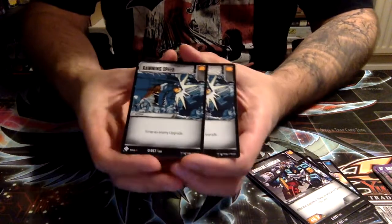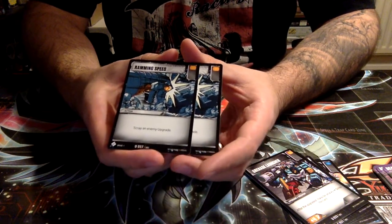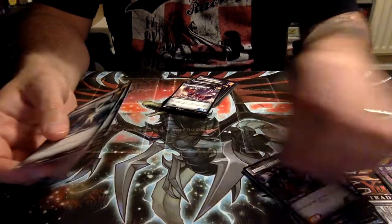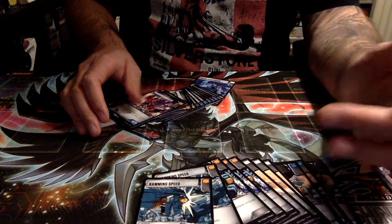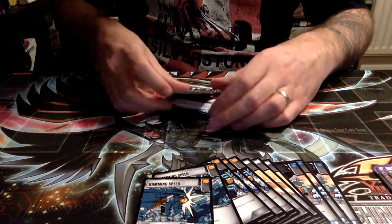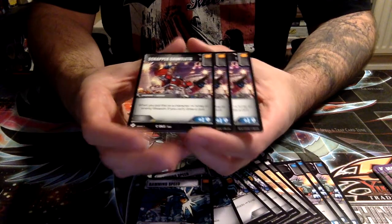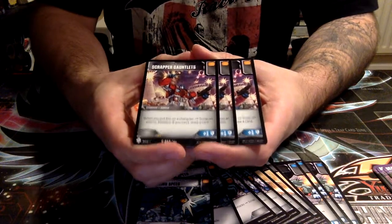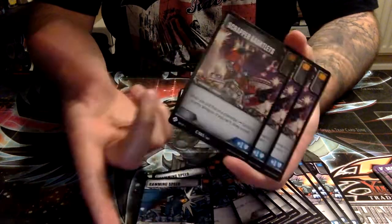We get two copies of Ramming Speed — scrap an enemy upgrade, fantastic stuff. On par with Vaporize and Disarm. Ramming Speed is the one to go with if you want more orange pips in the deck. This deck seems to be roughly 50/50 split but does need to lean a bit more orange. We do get three Scrapper Gauntlets — pretty cool because it either removes one of your opponent's weapons, or if it doesn't, it draws you a card. So it's either removal or a cantrip — either way it's good.